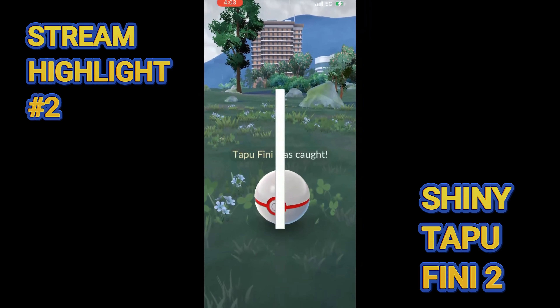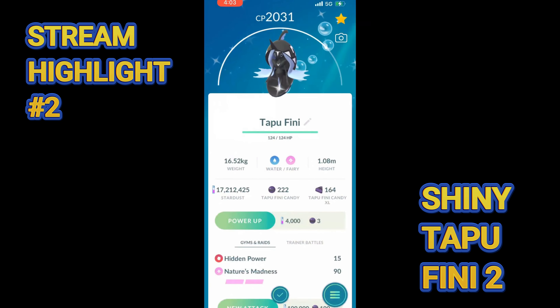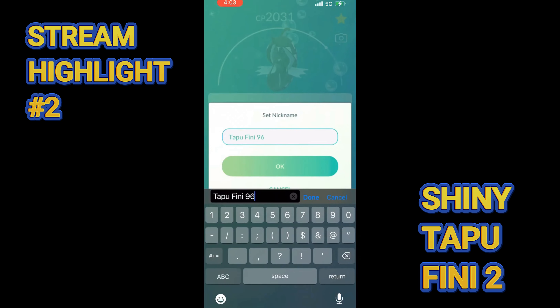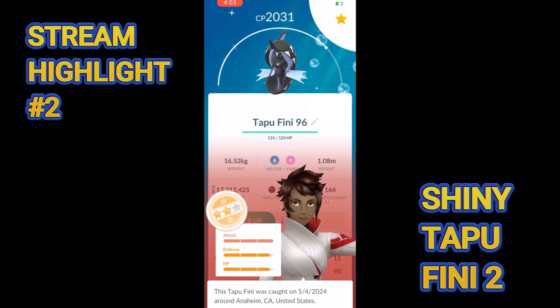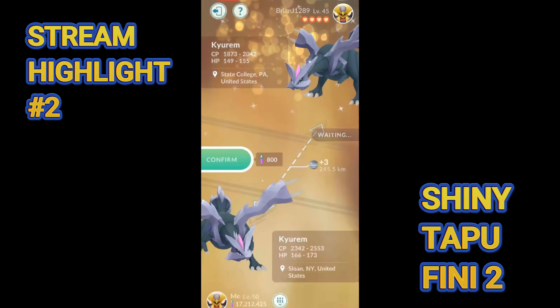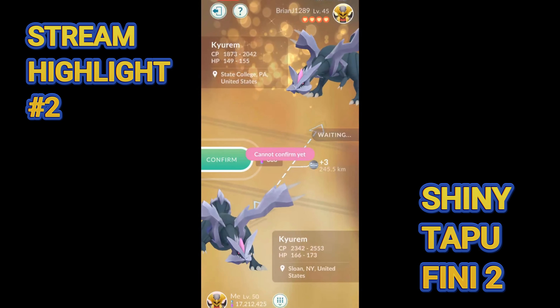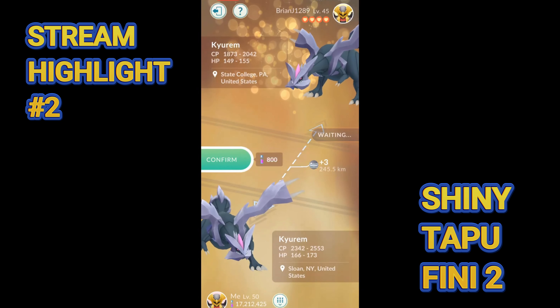We're three shinies in on the day before a huge stream — we're going to be doing a big PvP mix with Shadow Suicune hunting. All that kind of stuff, so we still got a big stream to go and we're already three shinies on the day. Hopefully a ton more are on the way. But we'll see what happens. We got a Jynx that isn't shiny, an Eevee also not shiny, and then a Marowak that can't be shiny — so next clip.